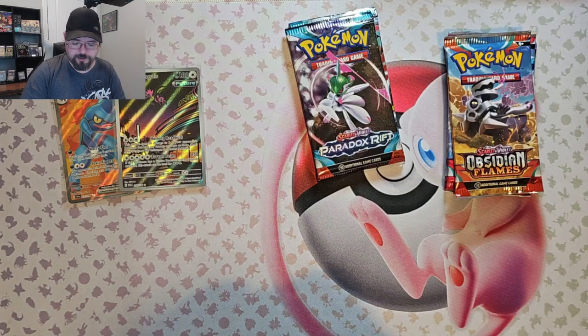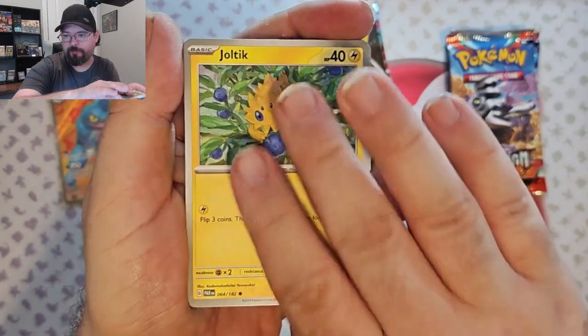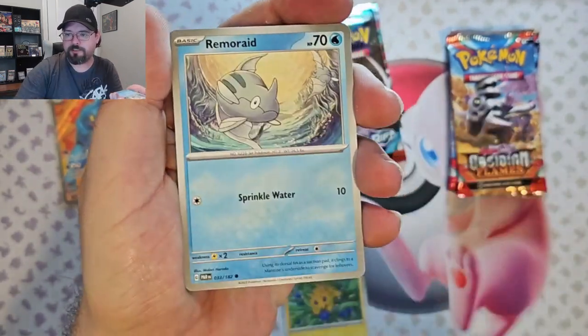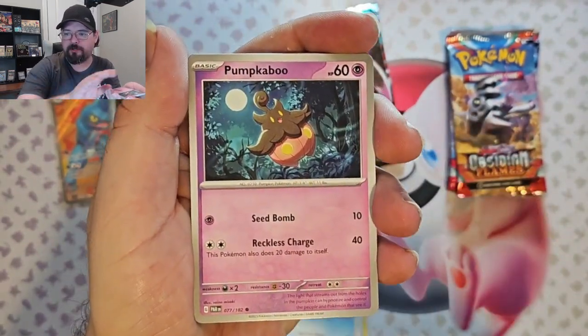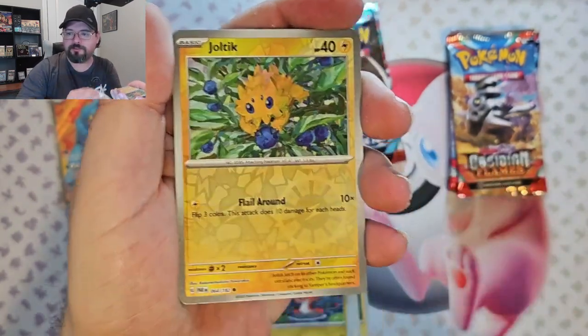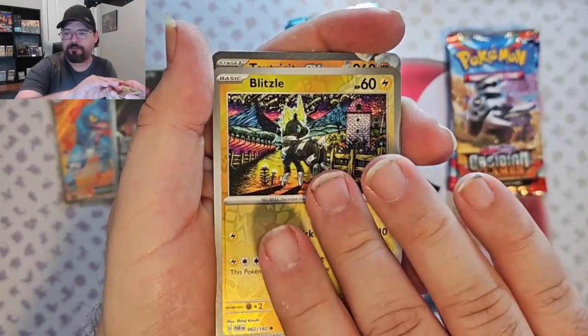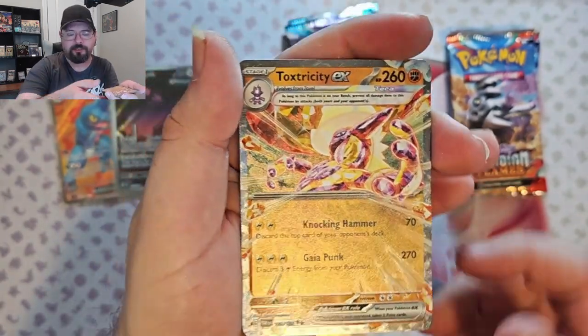We've got two more packs of Paradox Rift after this and then four packs of Obsidian Flames. So I'm working out an idea for another giveaway. Joltik, Loudred, Remorade, Hunkaboo, Tinkaton, Tatsugiri, Earthen Vessel, Joltik Reverse, Blitzel Reverse, and Track Electricity EX.